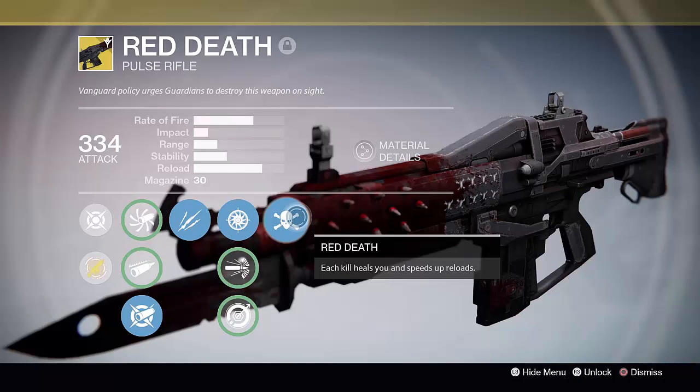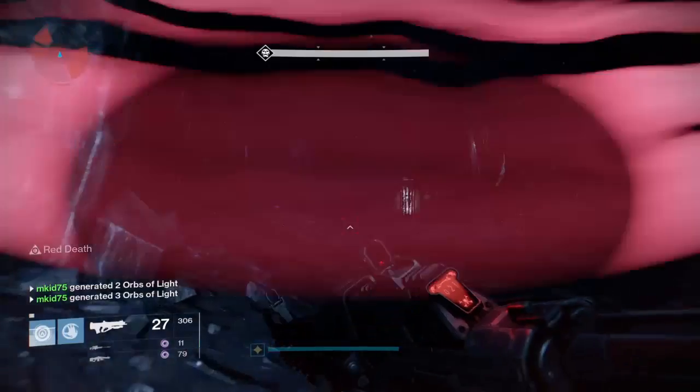Red Death — kinetic damage. Red Death exotic perk: each kill heals you and speeds up reloads. Additional perks: Unflinching, Snapshot, High Caliber Rounds, and Single Point Sling. Minimum light of 280, maximum light of 335. Rate of fire 66 out of 100, impact 14 out of 100, range 33 out of 100, stability 51 out of 100, reload 76 out of 100, and features a magazine size of 27.